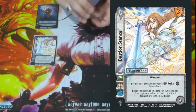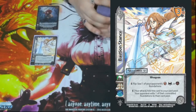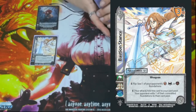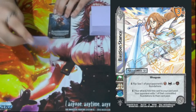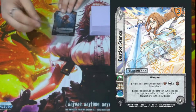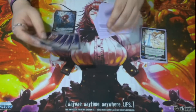We have one Fashion Stance — this is the outlier for one for most of the deck. It works really well with Akuma. It's a 3/5 of the 3 mid block. Enhance: flip — we can seal one of our opponent's chaos, death, or evil foundations. But the main ability we like is: E — your attack, add this card to your card pool; your opponent adds one of their committed foundations to their card pool. So we stun things, add cards in, add one of their cards in, and then use Akuma's ability to flip this foundation whenever we need it.